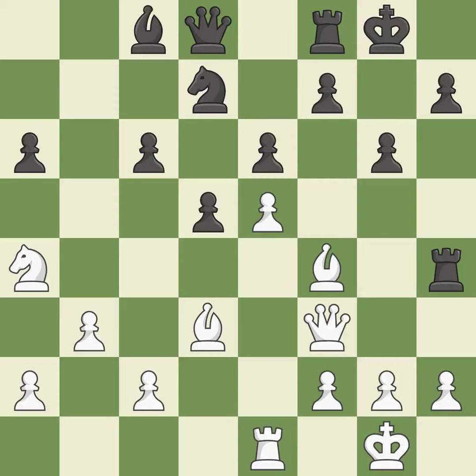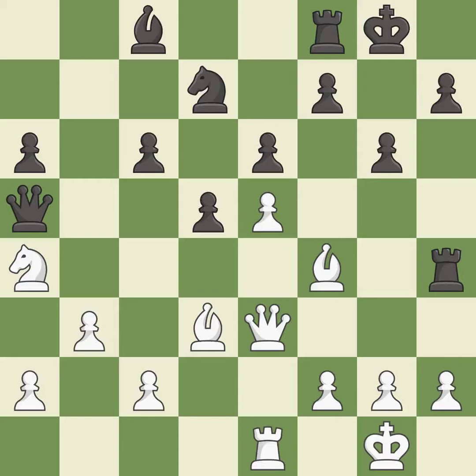Castling to the same side of the board as the opponent avoids some of the attacking associated with opposite-side castling — it is good. This threatens to fork pieces — it is good. This activates a queen by developing it off its starting square. This threatens to win material. This prevents the opponent from being able to fork pieces — it is best. This threatens to win material — it is a miss. This loses material. There was only one good move there.